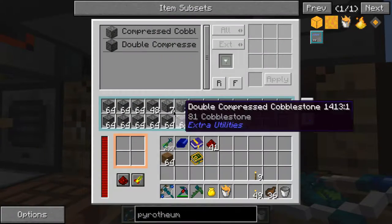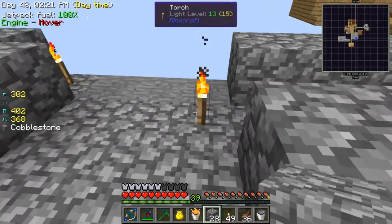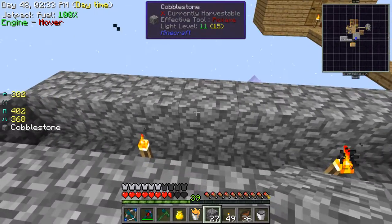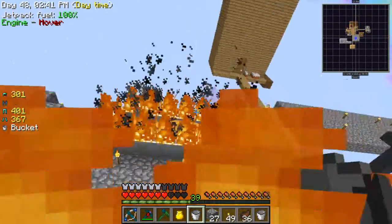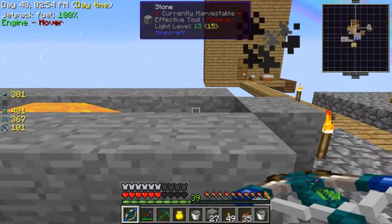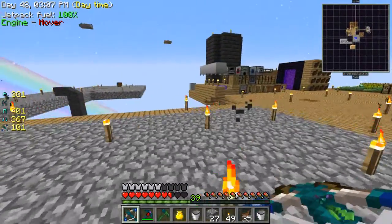I need my bubble again. Now I don't know how far pyrotheum can travel, so this is just going to be a small test for now. This is the middle, right? Oh god, I forgot it does that! Yeah, pyrotheum is dangerous stuff. It still sets things on fire - not only does it smelt for you, but it sets things on fire as well.